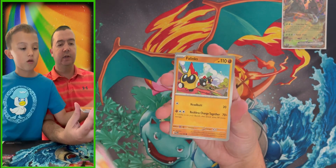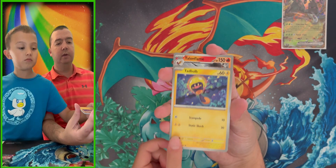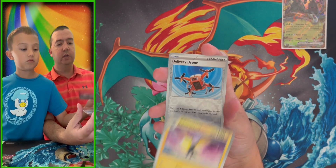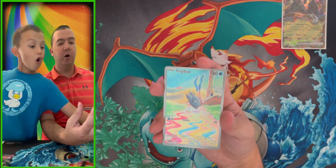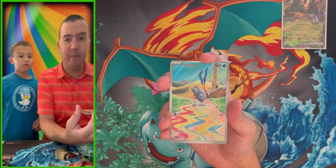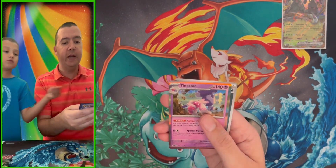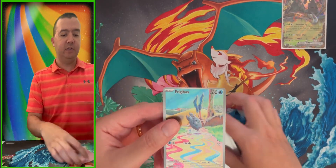Jigglypuff, Phalanx, Tadbulb, Talonflame, Heracross, Kilowattrel — and the delivery drone is a reverse. Remember, you get two rares. Oh — illustration rare! Frigibax! Our first illustration rare, and a hollow rare Tinkatuff. Go do an illustration rare dance, Little C!